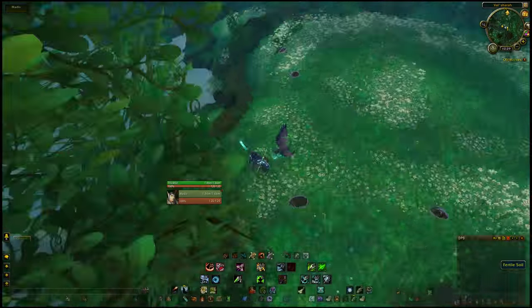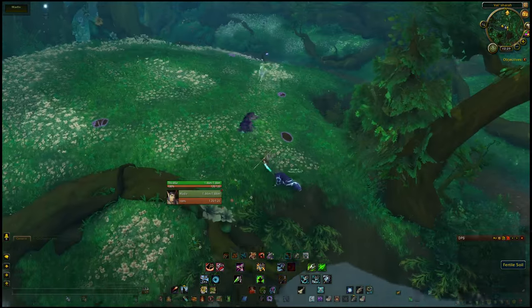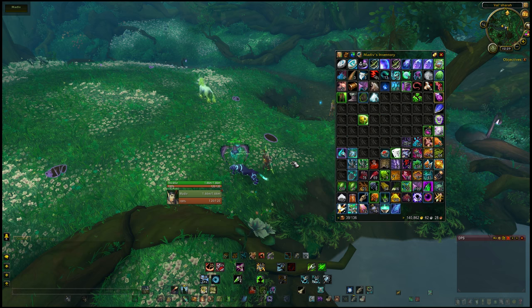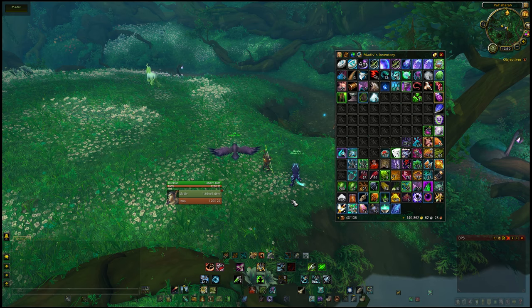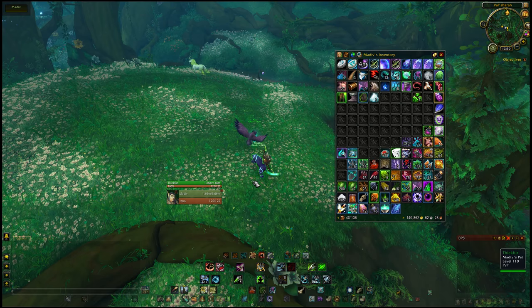You'll see these purplish things that pop up. They will only pop up, from what I've noticed, if you have a seed in your inventory. You plant your seed inside and then you wait.